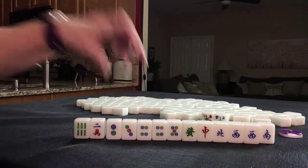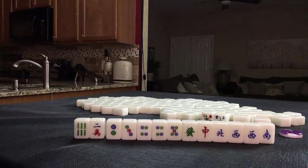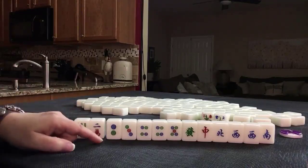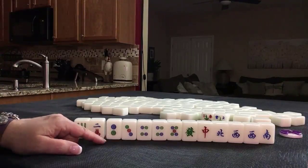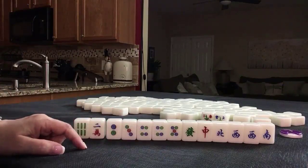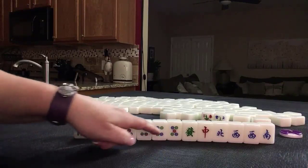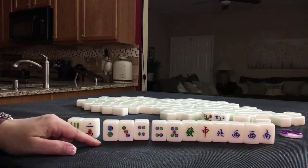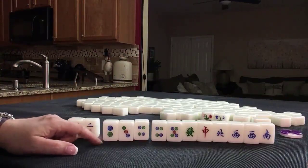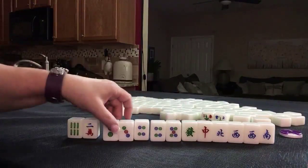I was thinking pure shifted chows, but that's three blocks and we only have two. Two-three-four, four-five-six. We could do one-two-three, four-five-six for a short straight — two chows running consecutively in a six-tile straight in one suit. I think I would try for that.